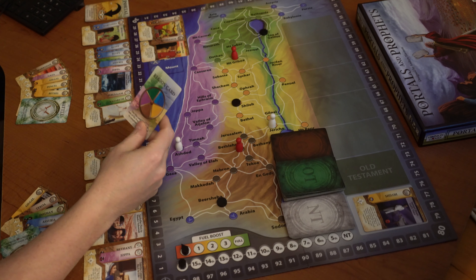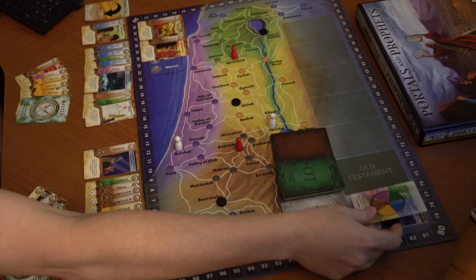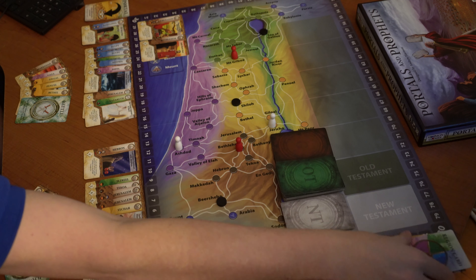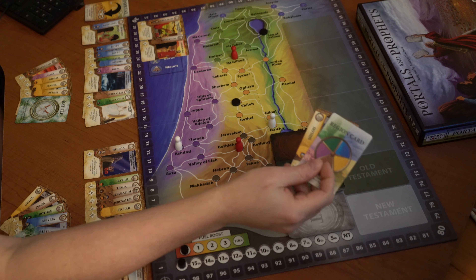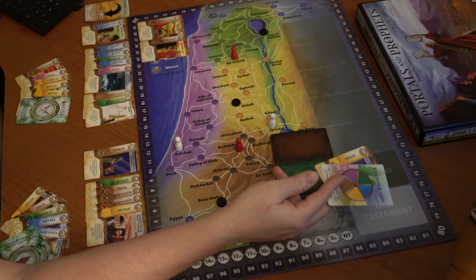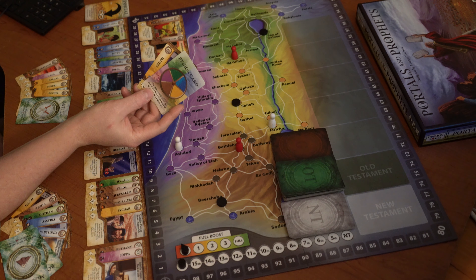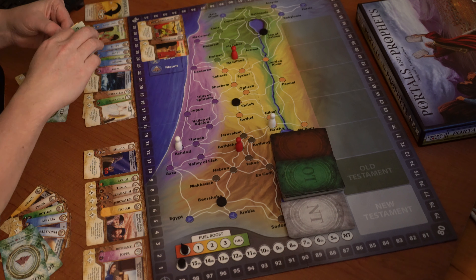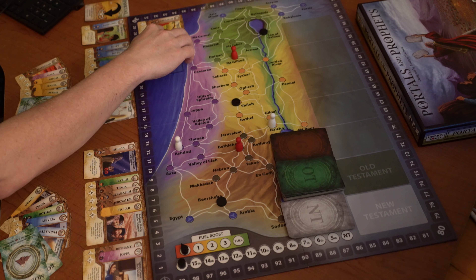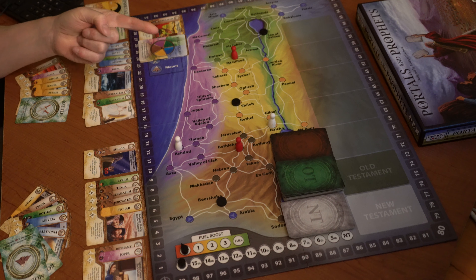Let's just do that because there are a lot of choices and I don't want to take too much time. I'm going to use the region card and remove this card — it's Old Testament, so I put it there and we discard them. That was one action.